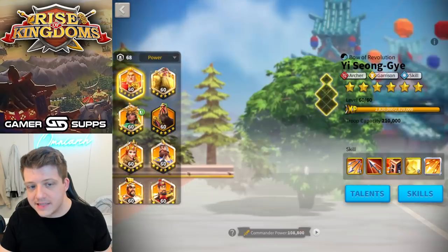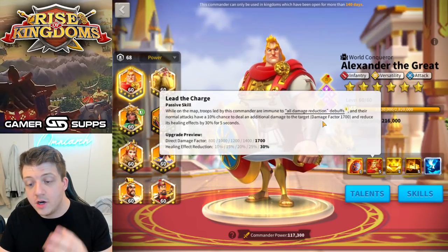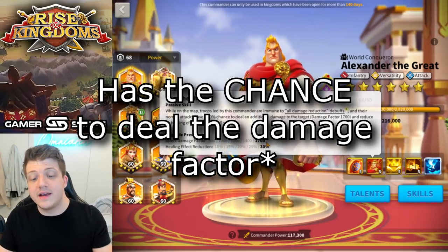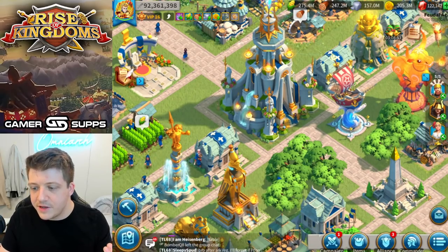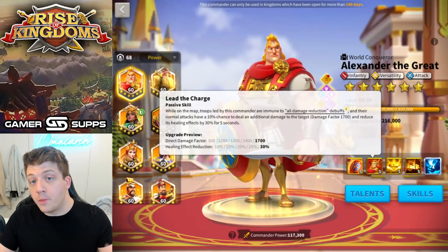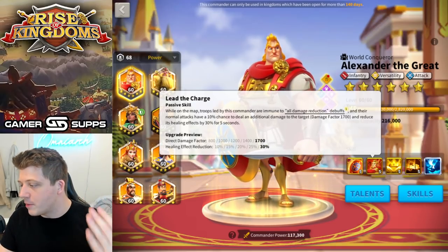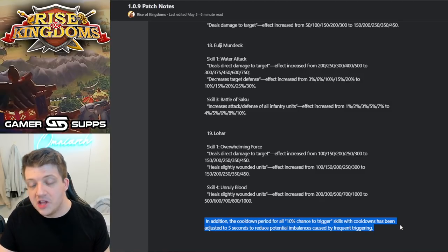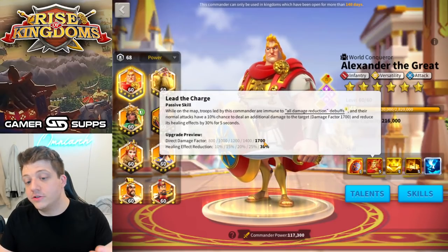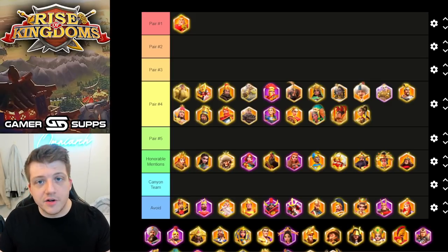Looking at Alexander — his second skill also has a 10% chance with a five-second healing effect reduction. I tested Alexander during Karak and found turns where that skill pops off more than once in a five-second period. So that throws another wrench into things, because the original patch notes suggested all 10% chance-to-trigger skills had a five-second cooldown — but that's clearly not the case for Alexander, whose damage can trigger more than once in five seconds.